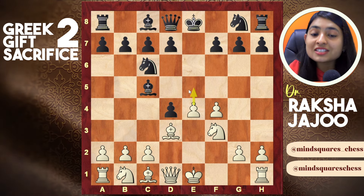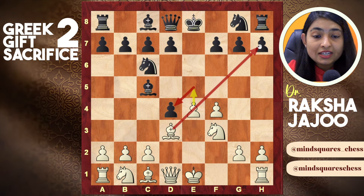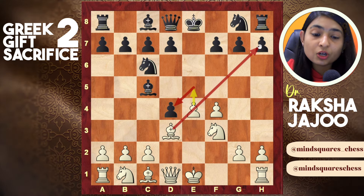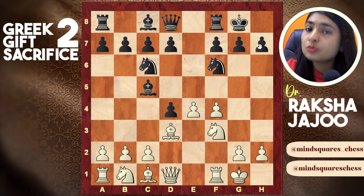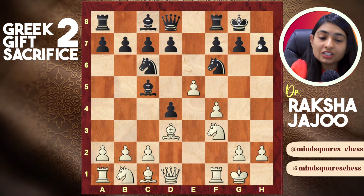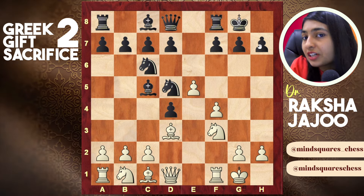Now we simply play pawn d3. Our idea is to push the pawn to e5 sometime soon — that was the idea behind sacrificing the pawn on d4, to open up the diagonal for your bishop to go to the h7 square. Here he cannot play knight f6 because there's always the threat of pawn e5. After knight f6 you can castle, let him castle, do normal development, then play pawn e5.